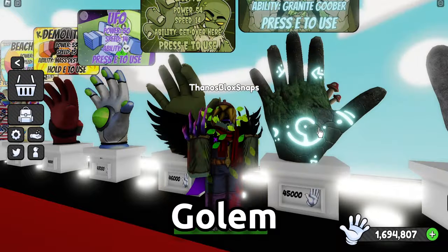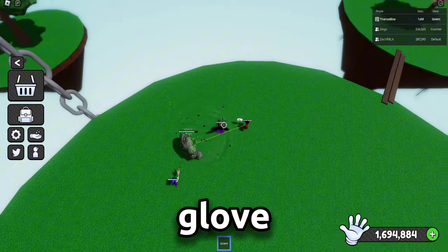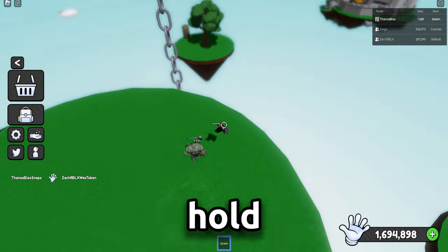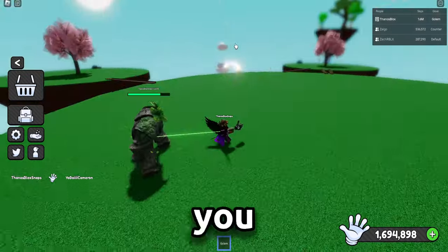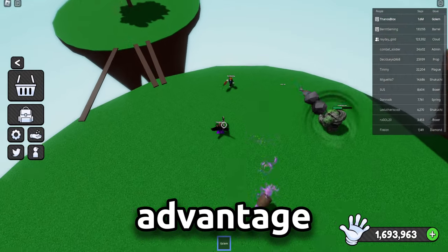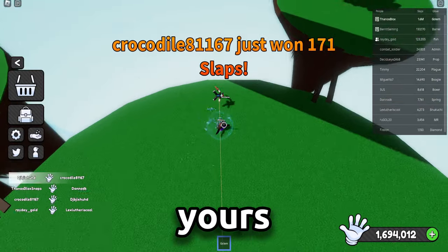Third on the list is Golem, a good offensive companion. The only tip for this glove is to not wait for someone to slap you to activate Golem's targeting. Hold the ability button and the Golem will target the nearest player — then you can assist the Golem. Use Golem to your advantage and, once that's done, the battlefield is yours to rule.